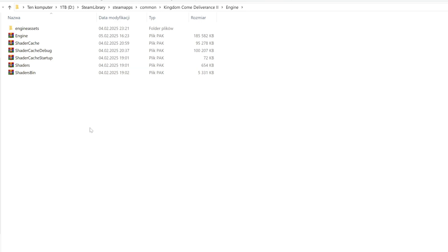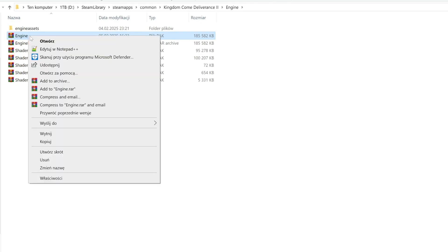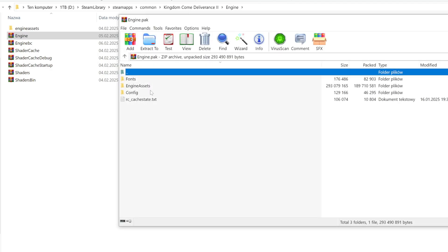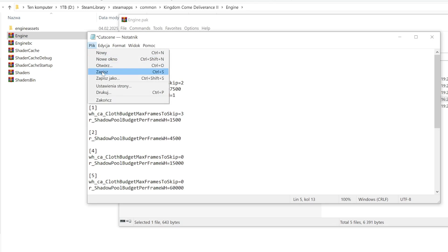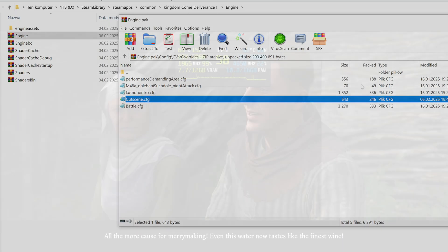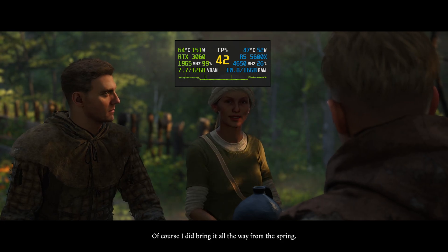Now if you want to unlock cutscene frametimes beyond 30 FPS, go to the engine folder inside your main game folder. Please make a backup of your engine pack file. Then open it using WinRAR or 7-Zip. Go to config, then cvar overrides. Open the casting CFG file. Now change sys_maxfps from 30 to 0 and save the file. Remember to confirm changes in the pack file. Now all cutscenes should have unlocked FPS. Keep in mind that in case of a game update, you might have to do it again.